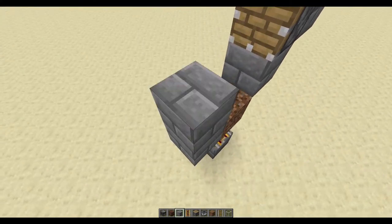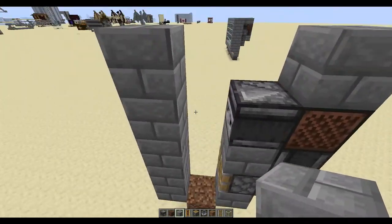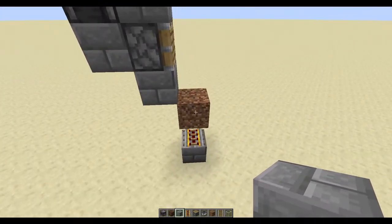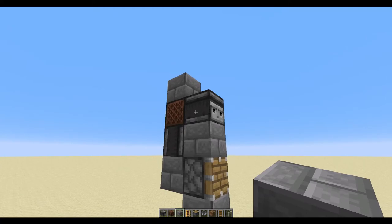That's the farm right there. You also need a wall there, so if you build it underground or something, that's fine — you do need a wall there. Then I'm going to show you how to build the little unloader.